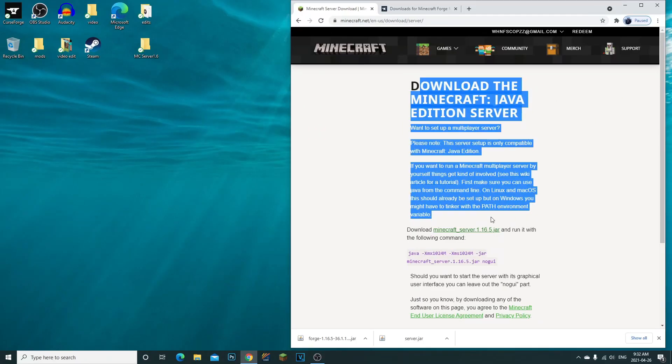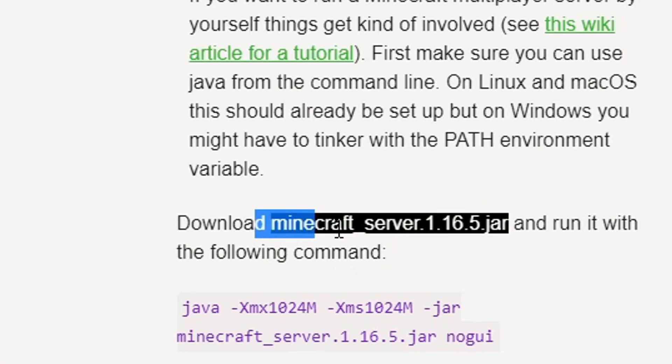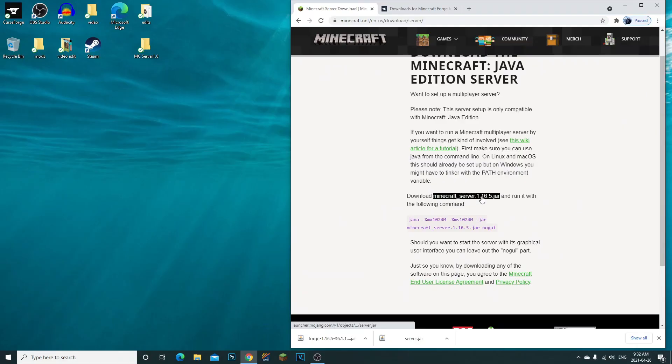First things first, go ahead and click the first link in the description. It's going to take you directly to the Minecraft website. Click on 'Download Minecraft Server 1.16.5'. What it's going to do is download it. Once done, it should give you a server file — a server.jar. Stay on this page, do not close it.